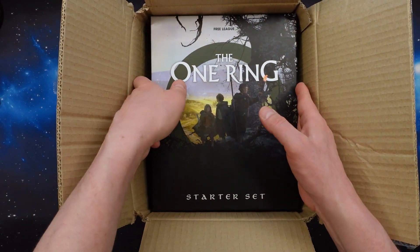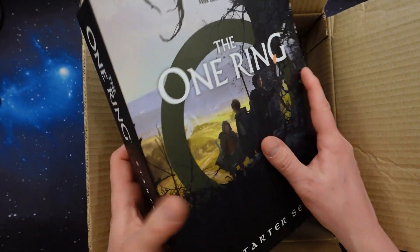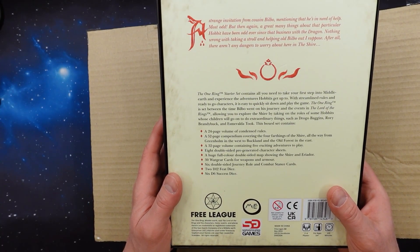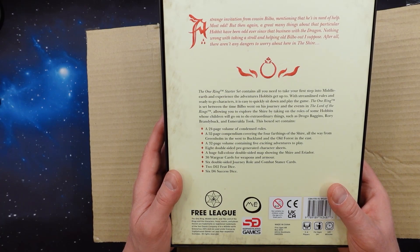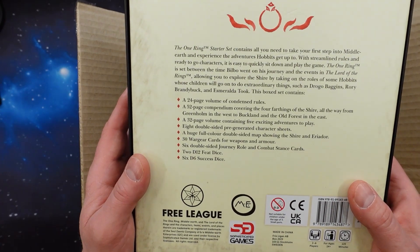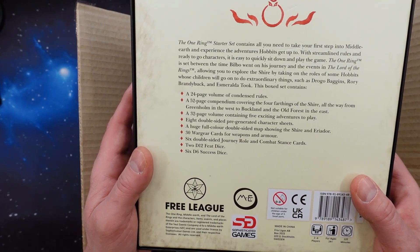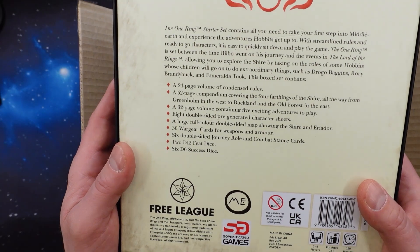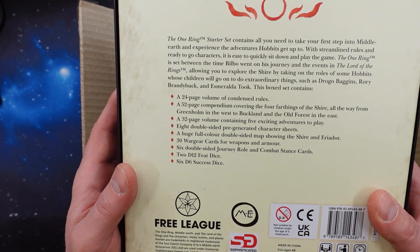Here we have the Starter Set. On the back side it says it contains a 24-page volume of condensed rules, a 52-page compendium covering four farthings of the Shire, a 32-page volume containing five exciting adventures to play, eight double-sided pre-generated character sheets, a huge full-colored double-sided map showing the Shire and Eriador, 30 Wargear cards for weapons and armors, six double-sided journey roll and combat stance cards, two d12 Feat dice, and six d6 Success dice.